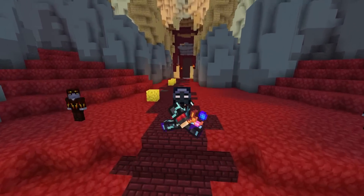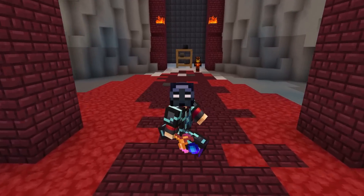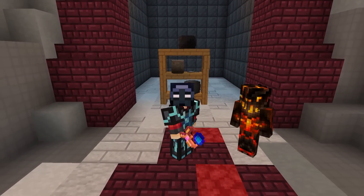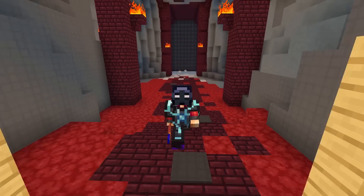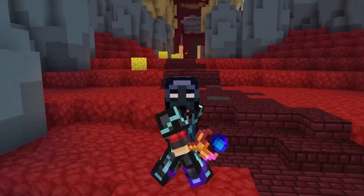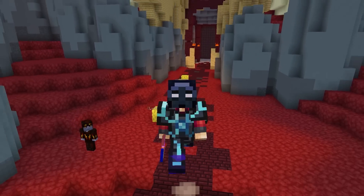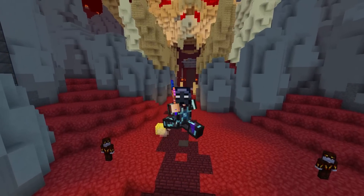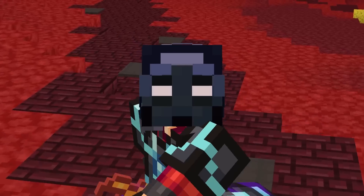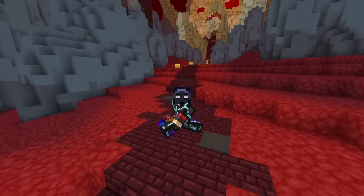I'm pretty excited about this one because we're going to be finally checking out the Kudra revamp. They revamped how this entire boss fight works, finally. Honestly, I can't believe that the last version even made it to the main server. But it's gotten a lot better. The rewards are better. You can finally get Crimson Essence by doing Kudra. We're going to be checking out tier 1, 2, 3, and 4 — all the tiers that are out, trying out all the fights, seeing what we can get our hands on.